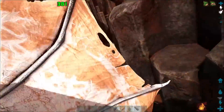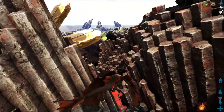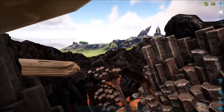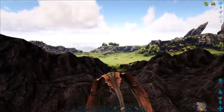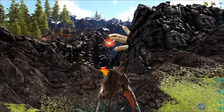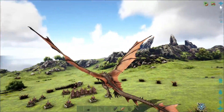There it is — you can tell it's an alpha because it's glowing, like all alpha creatures do. Come on buddy, you're real mad at me for biting you. Come on, so we're luring it over here to our array of plant species X.